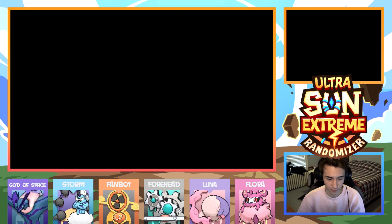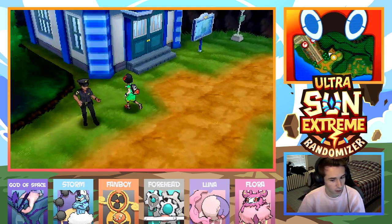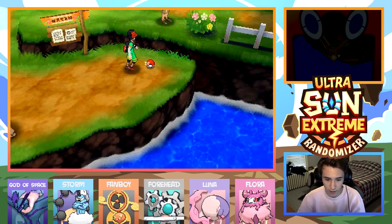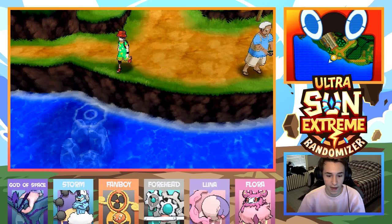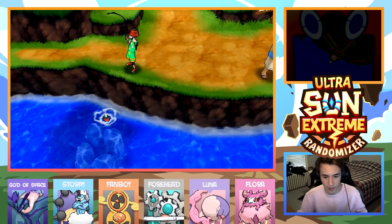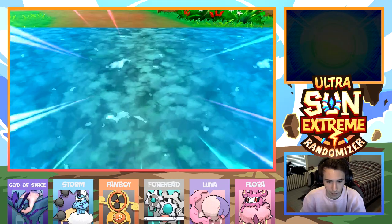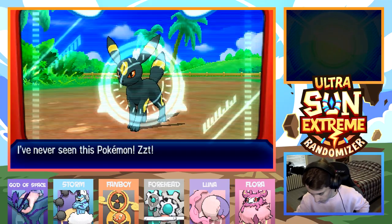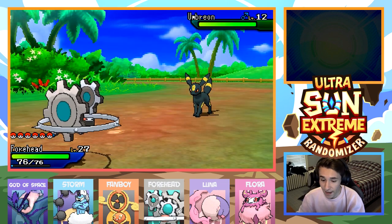Now we can go ahead and get an encounter. Never mess with the police — if you win the battle, they arrest you. That's how it goes. Can we get something even more powerful? Probably not, it's a Mega Metagross. I like the fishing encounters because the waves go — oh, that's cool. An Umbreon! I will take an Umbreon any day of the week.